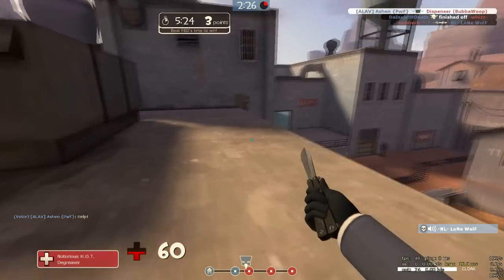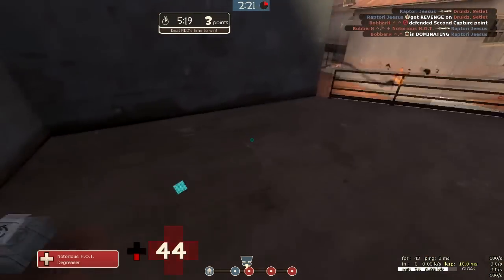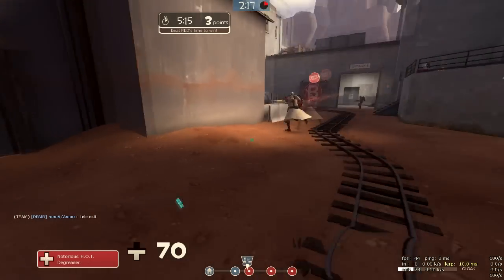I head out as a Pyro. Pyro sees me of course, tries to shoot a flare, hits the railing thank god. I avoid the Pyro at all costs.